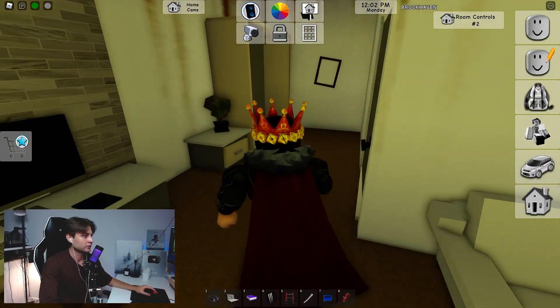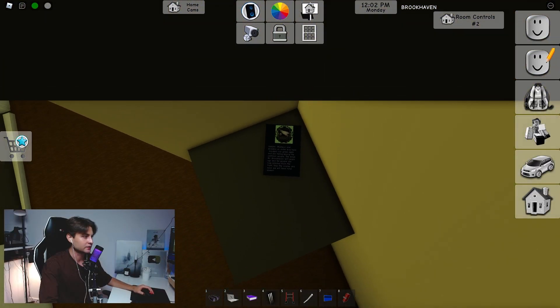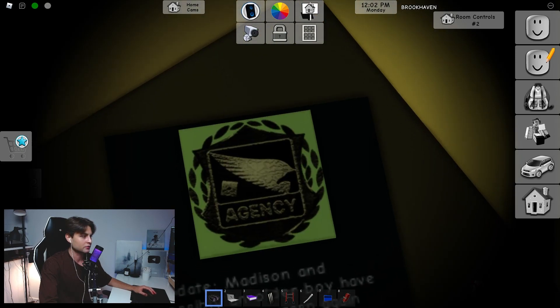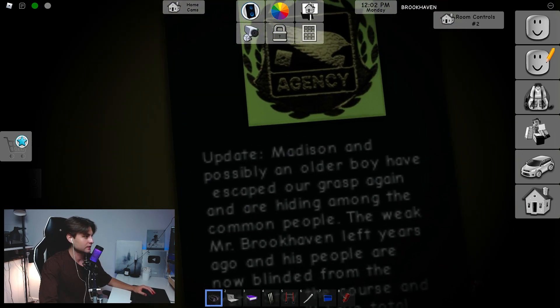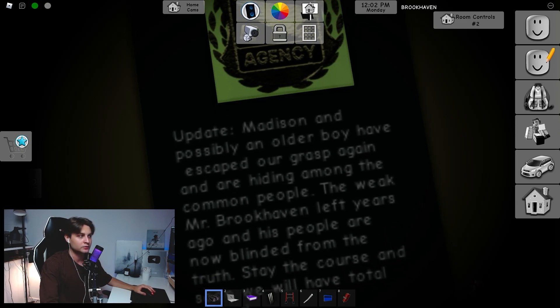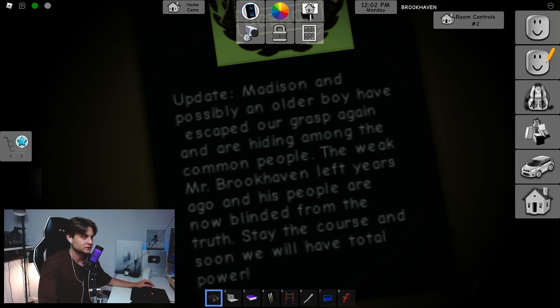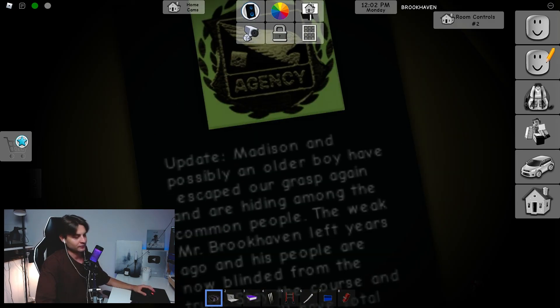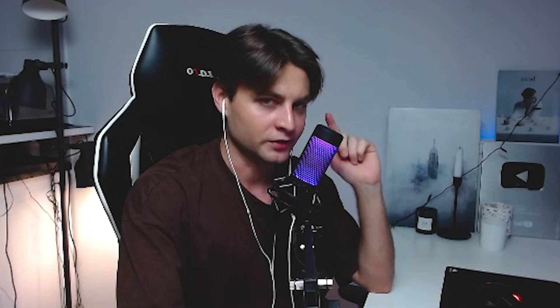We have another message in this room too. Go to this cabinet and you will see a report. We grab our binoculars and zoom in — you can see the agency logo. Let's read it: 'This medicine and possibly an older boy have escaped our grasp again and are hidden among the common people.' Who is the medicine and who is this older boy? 'Mr. Brookhaven left years ago and his people are now blinded by trust. Stay the course and soon we'll have total power.' I don't know what it means but it's very interesting.